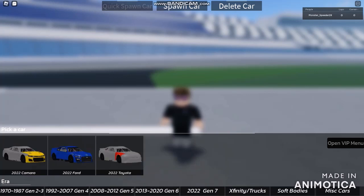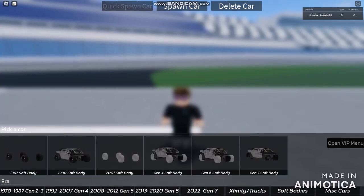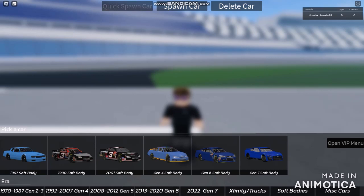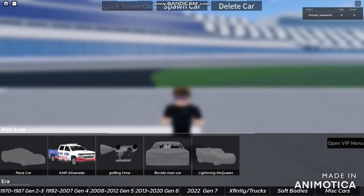The Generation 7 cars are probably accessible for some sort of custom schemes. The trucks and Xfinity's are still available around here for many more. The softbodies are inside of the private servers. There's the 1987 softbody, the 1990 softbody, the 2001, the Generation 4, Generation 6 and 7. The misc cars available are like the Florida man car, the AMR Silverado, the pace car, and the ambulance.